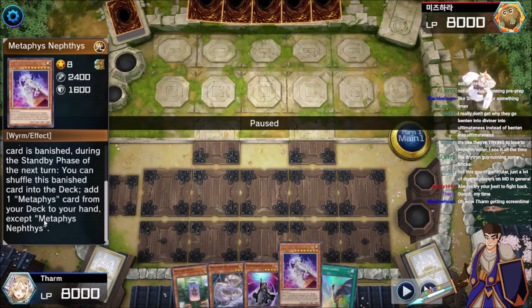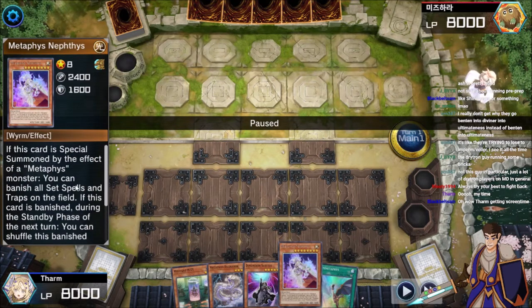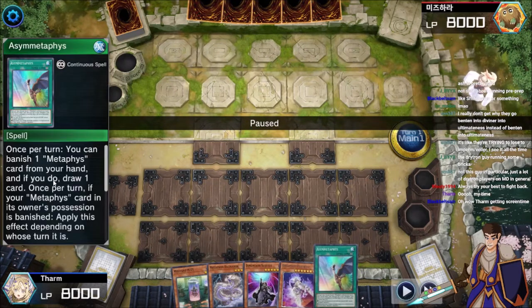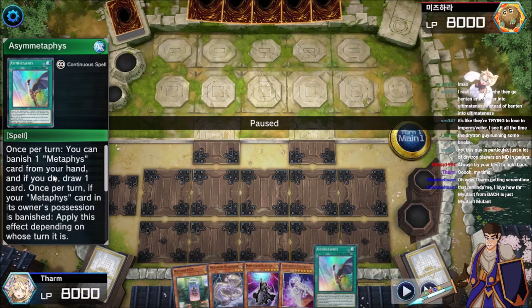This deck affectionately is known as having 3 main phases: your main phase 1, your main phase 2, and then their standby phase is your main phase 3 — because of how much you get to do during your opponent's standby phase with all your banished cards. You also have Ace of Metaphys, which once per turn lets you banish a Metaphys card from your hand and draw a card, so it's just a nice plus one every turn.